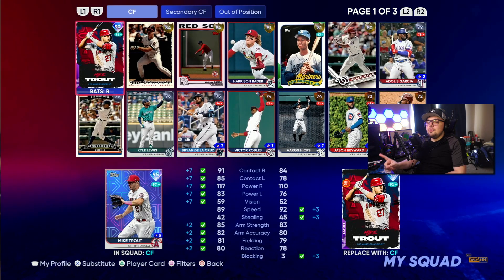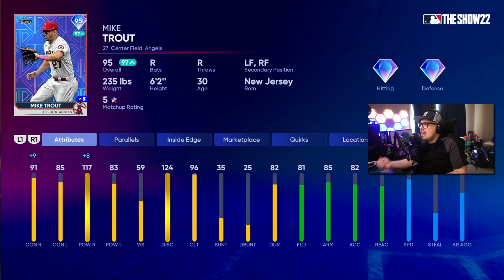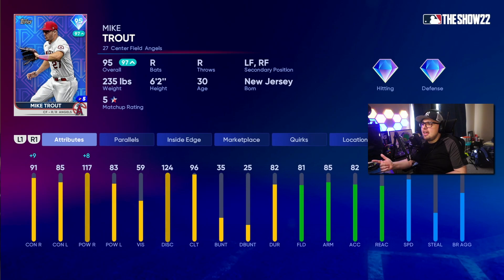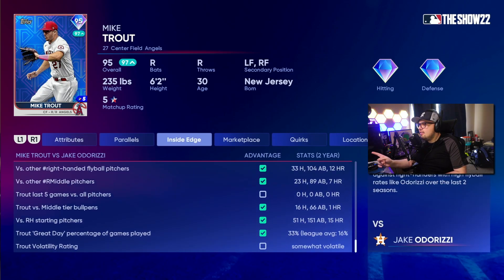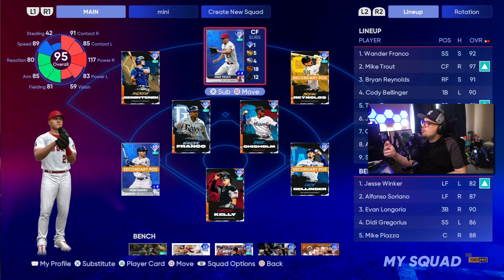In terms of the differences between the two cards, the Live Series Trout is better, and he gets Inside Edge. As you can see, he has a five-star matchup rating today and gets a boost of two overall — plus nine contact and plus eight power versus righties today, playing Javy Guerra. This is something the card has that the Face the Franchise one doesn't. So even though the base 95 overall is very good, he will play up to even 97 like today just with those Inside Edge attributes — very, very valuable, and why a lot of people like this Trout.